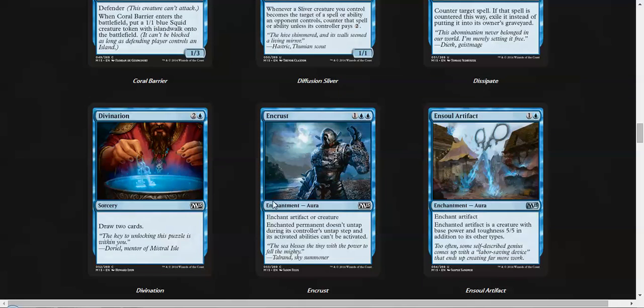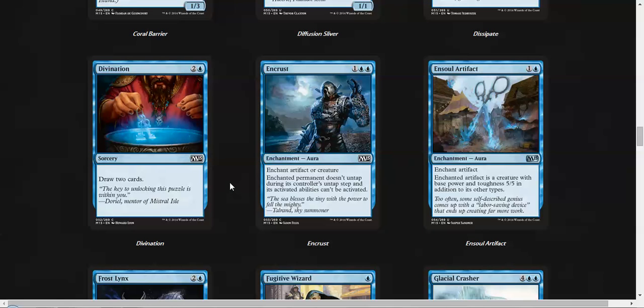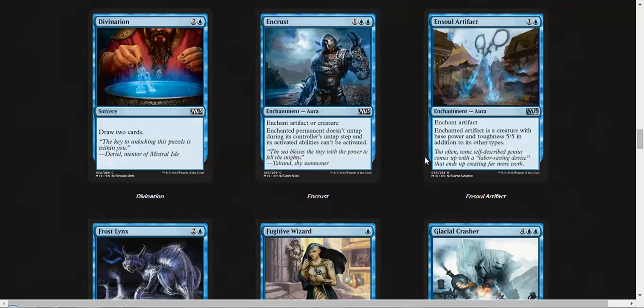Divination is a solid reprint. Encrust — I've always been disappointed with Encrust; it never does whatever I want. I just want Claustrophobia every time. Soul Artifact can get out of hand, and if you have artifacts there's this sort of artifact sub-theme running around. Slapping Encrust on an Ornithopter is a serious clock in this format.